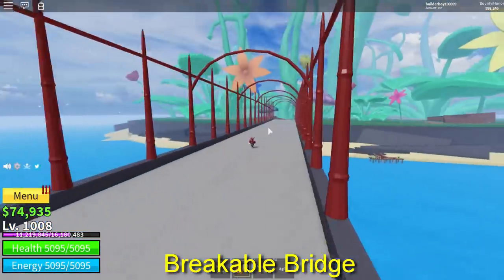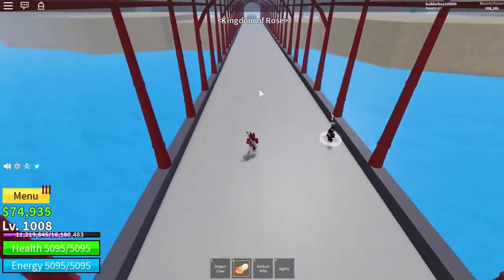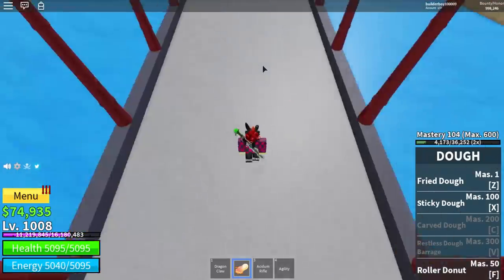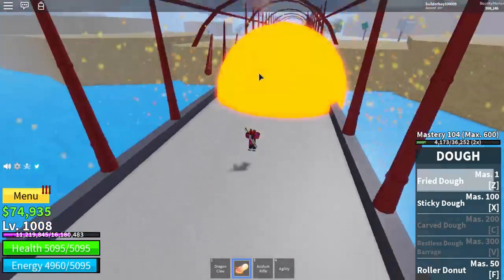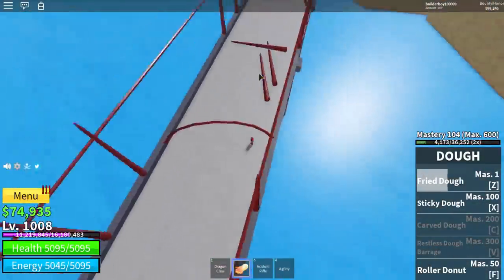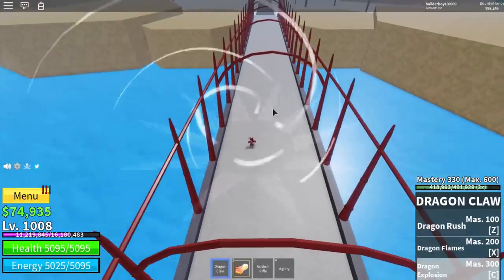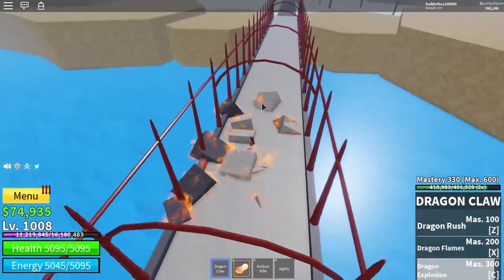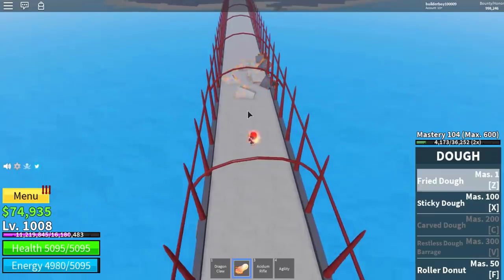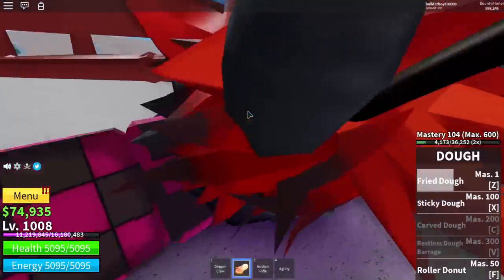And the next one is this bridge right here. You probably think this is just like a design or something, but you can actually destroy this bridge by using some kind of explosion move. I got an explosion move luckily. If you use it like that — boom — you can go ahead and destroy this bridge. Sometimes it doesn't tear it apart fully, but if you use Rumble, maybe it destroys it instantly. Dragon Glow doesn't even work, but yeah, any explosion move I guess. And yep, there you go — we just instantly broke this bridge.